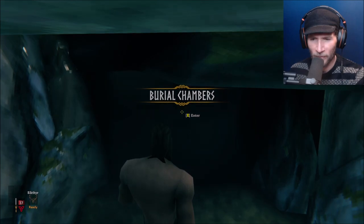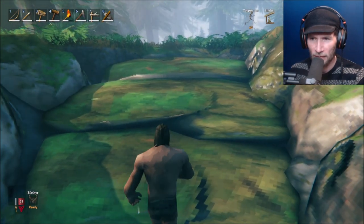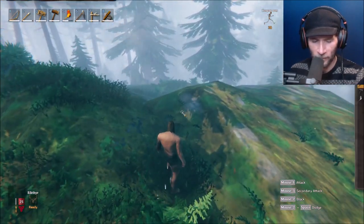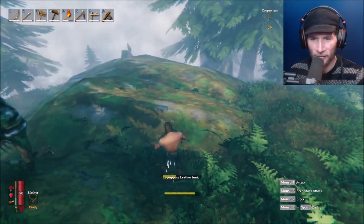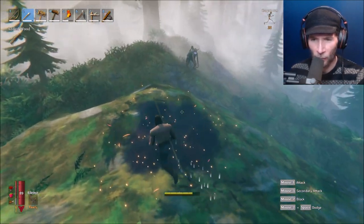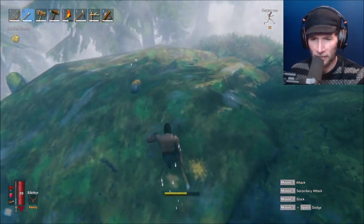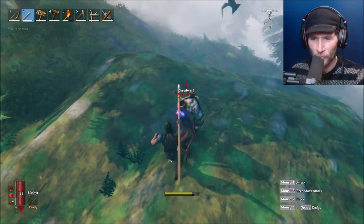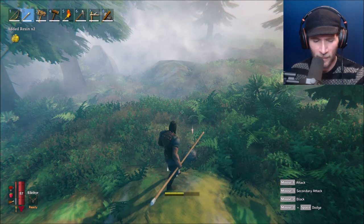Okay — grab it, leave quickly. Corpse run — does that mean I can run faster? That's weird. Let's eat some stuff. Put on some gear. Didn't even finish putting on my pants. Get out of here! They're easy, they're very easy. Put your shirt on, man. Why do they have turtle shells on their backs, by the way? Put on your hat!